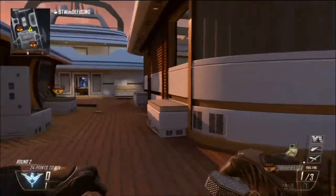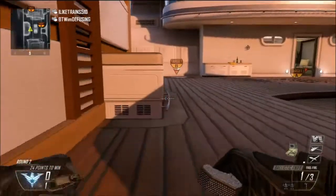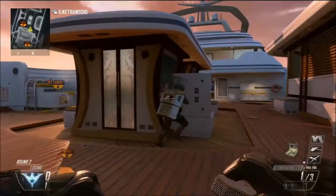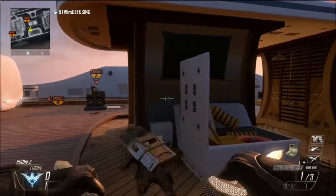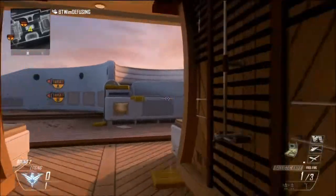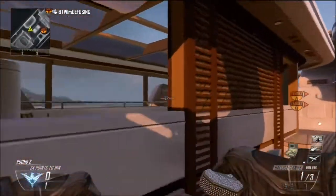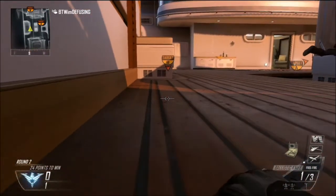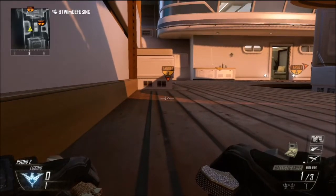There's not really a lot of spots on this map to be honest. On bomb A you can go right here on this little spot — it's pretty much identical on the other side. You could probably find a crap load of spots but you have to sound whore and listen. I'm not sure if my feet stick up — are they sticking up, Trains?